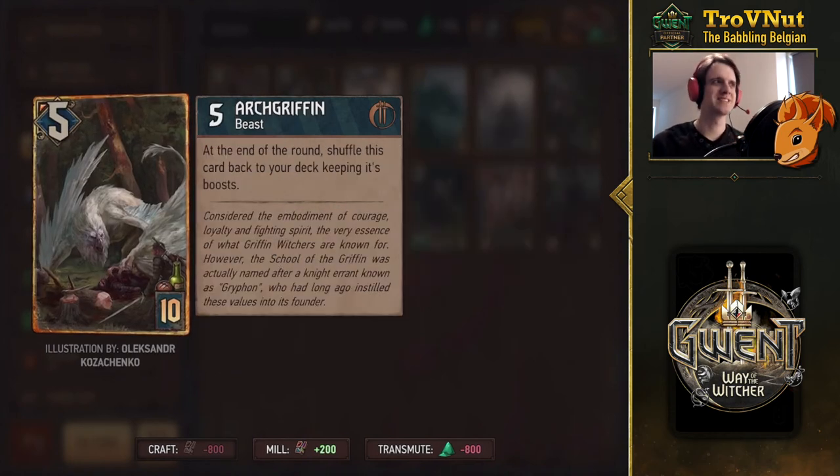Next is the Arch Griffin — a really cool card that I used for the thumbnail. It starts at five power, and at the end of the round it shuffles back into your deck keeping its boost. So if you've boosted it to ten or fifteen, it keeps that power in the deck — there's no other card in the game that keeps boosts when it goes back into the deck or graveyard. It gives you the ultimate carryover ability: boost the Griffin in round one and then slam it on the board later as a very powerful card. In the card art, that same guy from before appears to have finally found the Arch Griffin — a nice bit of storytelling.